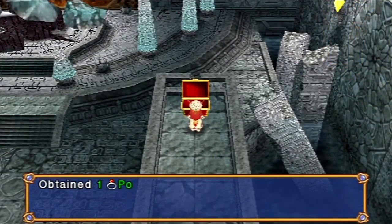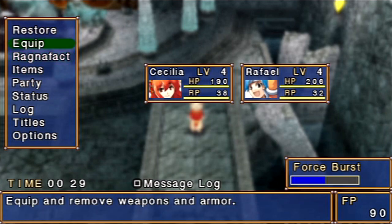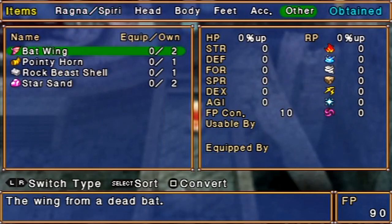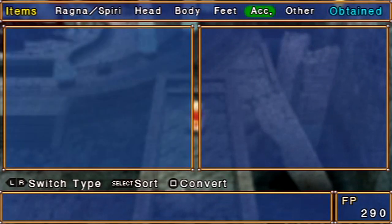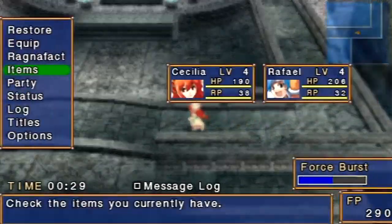We've got these stairs here, and we get a poison ring — our first accessory. Let's take a look. If you go into your menu, equip, accessory, you could equip it if you want it. But I think a better use for that would be to dismantle it or convert it into force points. You see where it says FP Con? That means if you convert it, you'll get 200 force points — I think that's much more valuable than getting protection from poison. So we got that — I can invest that into my Ragnafax.